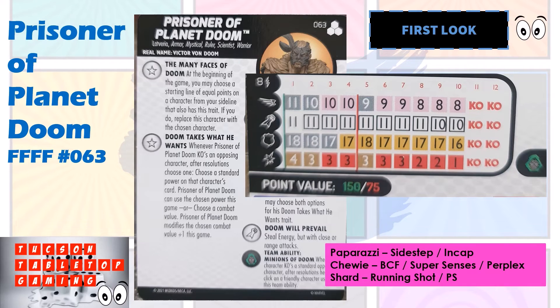Since it doesn't have to be a standard character he KOs, if he KOs some of the most common pods or bystanders out there, here are some of the powers on their cards. Paparazzi — Prisoner of Planet Doom could be choosing Sidestep or Incapacitate. Chewy from Captain Marvel — he could be choosing Blades/Claws/Fangs, Super Senses, or Perplex, which is handy if you're playing at 75 and get knocked off that top click. A Shard from the recent set — he could be choosing Running Shot and Precision Strike. He can choose powers off bystanders with just his 4 and 3 damage to KO them.